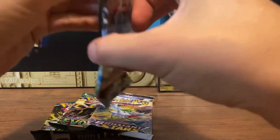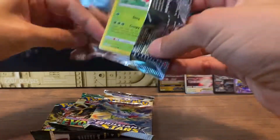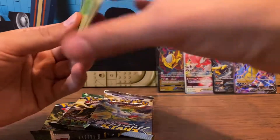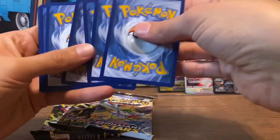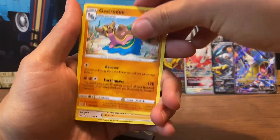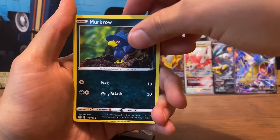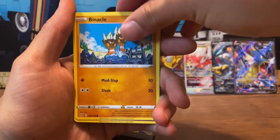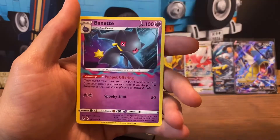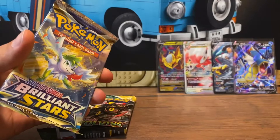Let's go into the second Lost Origin. Let's see if we can get something I need from a binder — trying to fill those gaps. That's a code. Alright, here we go: Fire Energy, Haunter, Gastrodon, Ventina, Wormpool, Murkrow, Binacle, Gasly, Electric, Reverse Finian and Bennett. Guess you can't get lucky on all the tins, you know.